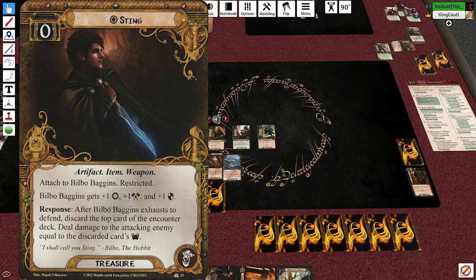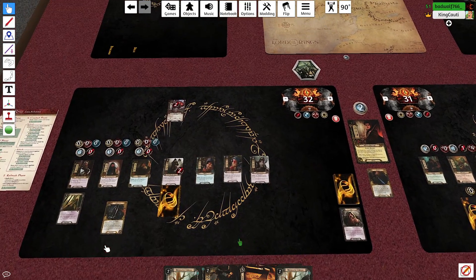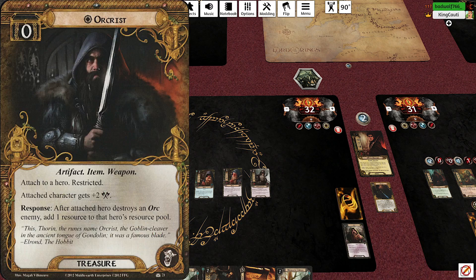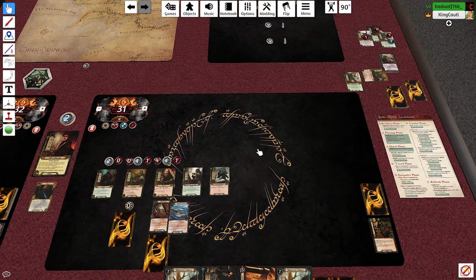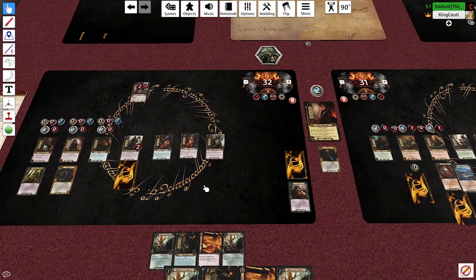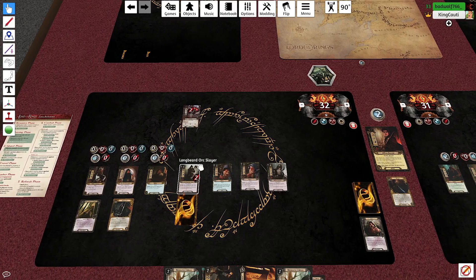Now things are going to start. I'm first player. We haven't even used Bilbo to do anything yet. I'm going to spend three and play Fili — which also finds Kili — and reduce my threat by one. Then I'll play Brok Ironfist, playing another dwarf from hand to reduce threat by one more.